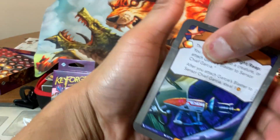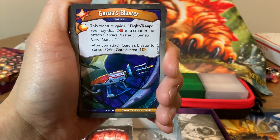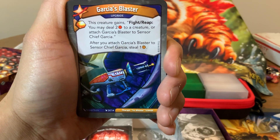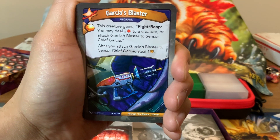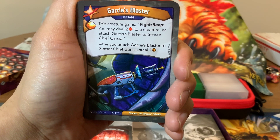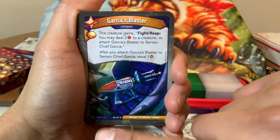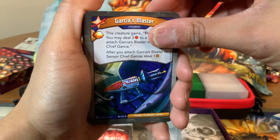We're starting with Star Alliance. And we have an upgrade with an Amber bonus called Garcia's Blaster. This creature gains fight and reap — you may deal two damage to a creature, or attach Garcia's Blaster to Censor Chief Garcia. After you attach Garcia's Blaster to Censor Chief Garcia, steal one Amber. They've introduced these new upgrades that can be equipped to a creature and then equipped to another creature. Because of that symbol at the bottom, you're kind of guaranteed to get Censor Chief Garcia with this. Neat — cool one to start with.